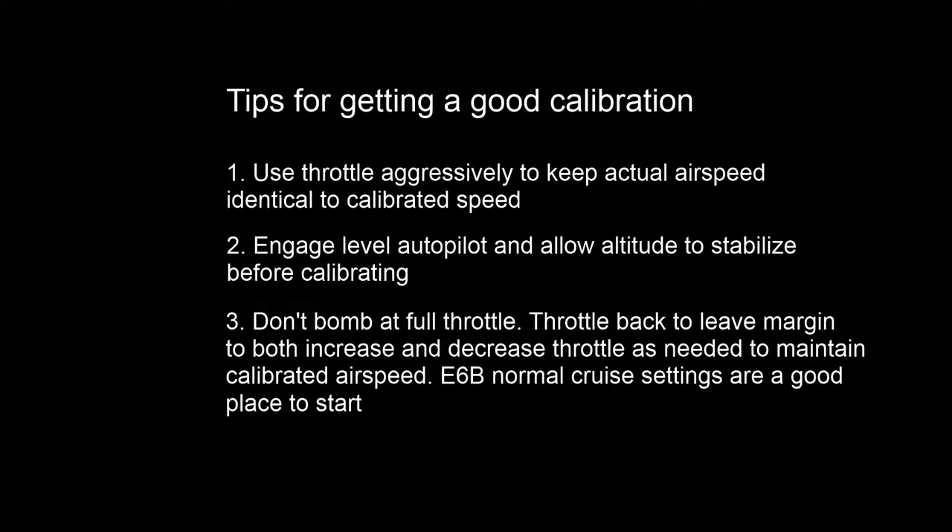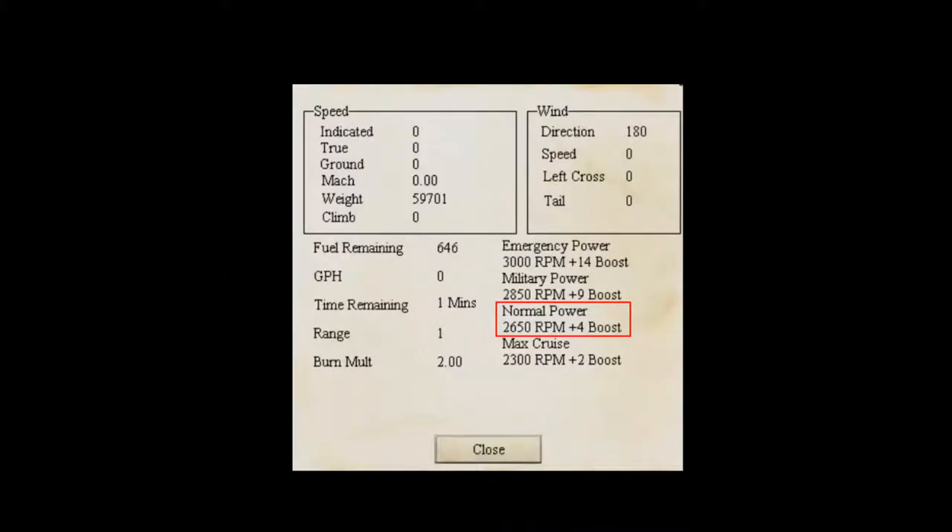As far as the values I use: generally look at the E6B in-game and use the normal cruise setting for whatever aircraft you're flying. On the Lancaster it's boost 4; in a B-17 it's about 38 manifold; in a B-24 it's about 35. But when in doubt, look at the E6B in-game, use your normal cruise power setting, and that'll give you a good place to start.